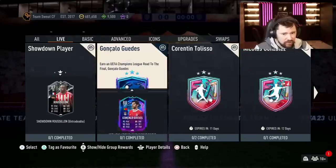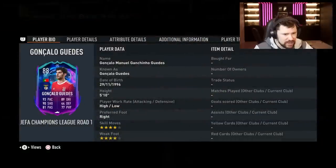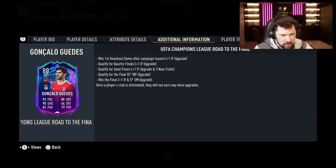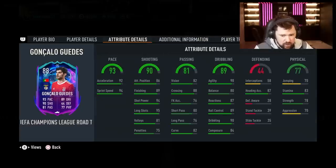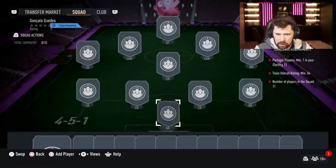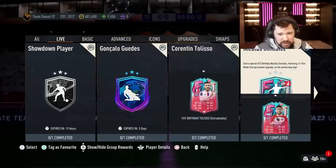Into live - we got road to the final Gonzalo Guedes, four star four star, high-low work rates. Not a bad card. What is he gonna cost - maybe like an 85-rated squad at most? An 84 - that's really good, that's really reasonably priced.